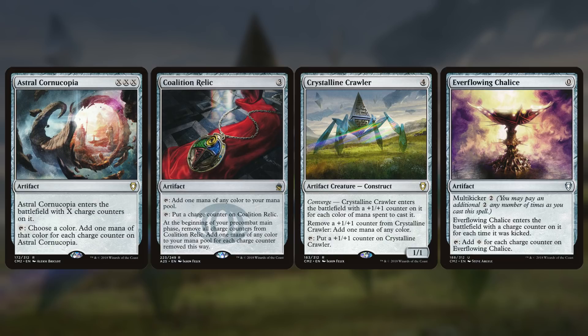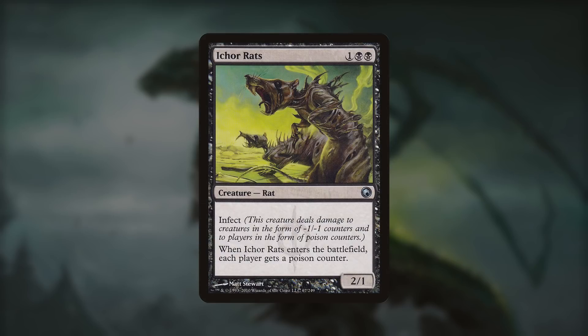Poison is obviously a mechanic we want to focus on here. Whenever Proliferate comes up, poison is the first thing that comes to mind because it's so easy to win — as soon as a player hits 10 poison counters, they lose. We have Ichor Rats, a 1BB 2/1 Rat with infect. We're usually not going to attack with it, but its enter-the-battlefield ability gives each player a poison counter, and that's all we need. Once a player has a poison counter, we never have to deal more damage to them — we can simply discard cards to bump their counter up to 2, up to 3, and so on until they're dead.